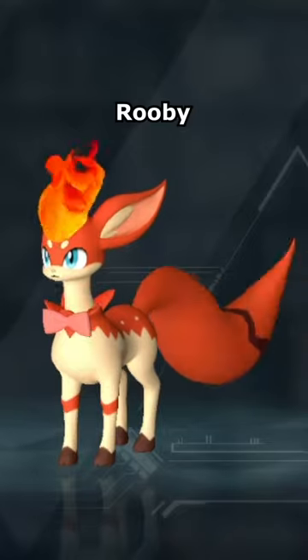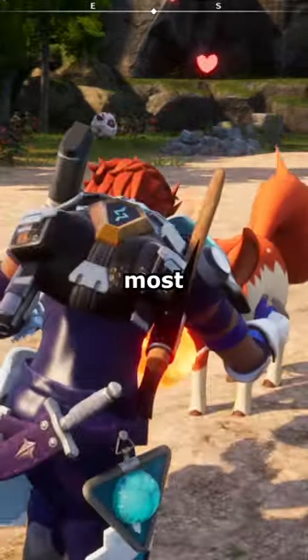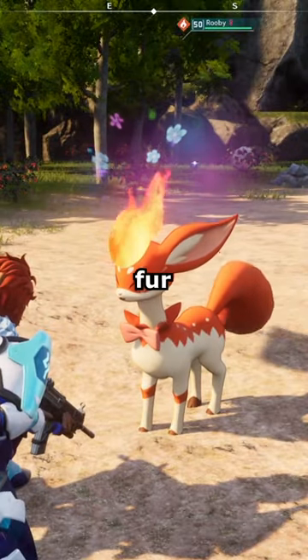How World Pals Explained: Ruby. Ruby is a small, deer-like pal, deriving its name most likely from the ruby gemstone. And apparently, the bow on its chest is actually part of its fur.